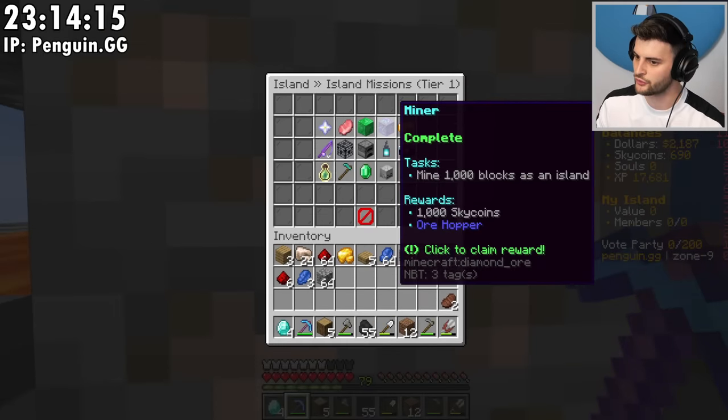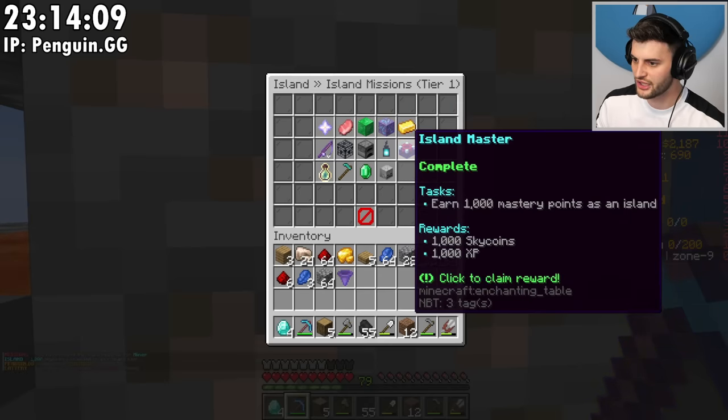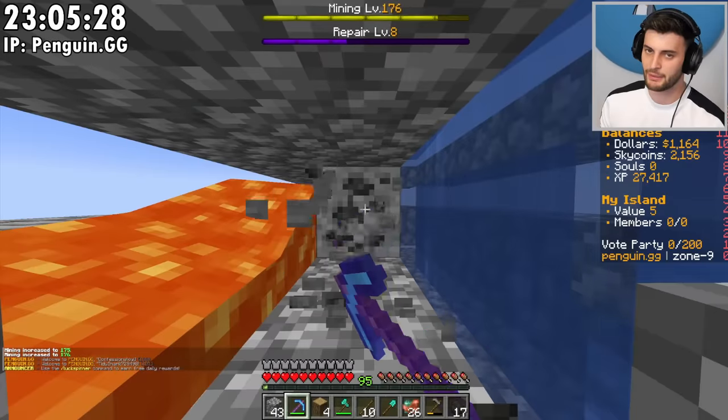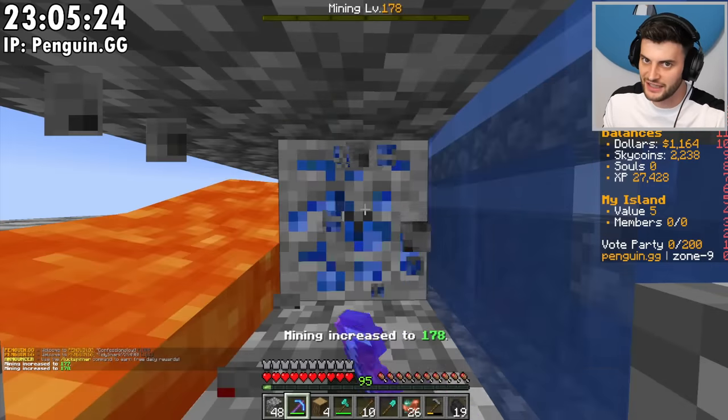Island missions — oh, I forgot about these. Done that one. We can claim the reward — we get an ore hopper and a thousand sky coins. Nice, another thousand sky coins. The sugar cane's flowing now, ladies and gentlemen. Now my back is starting to get a little bit sore and I've only been doing this for like an hour, which is slightly worrying.